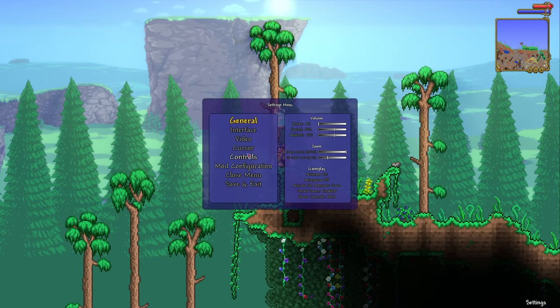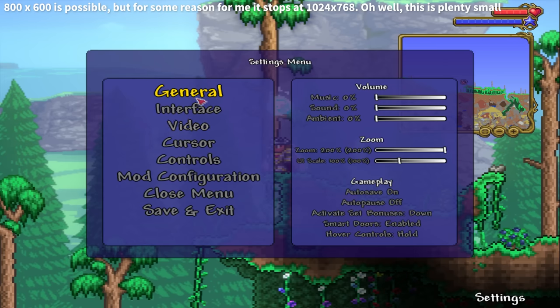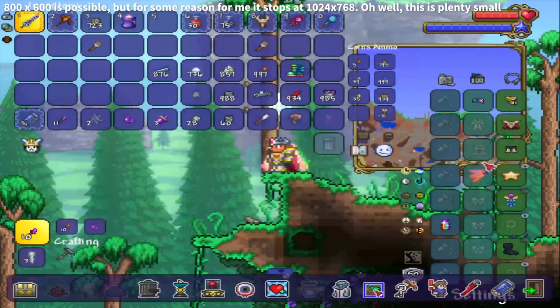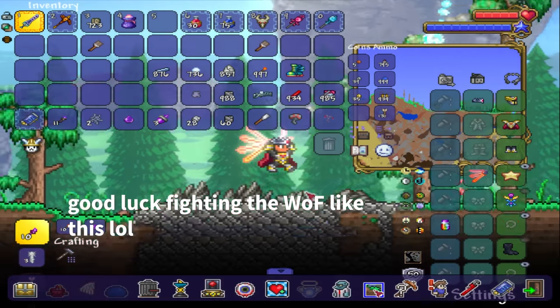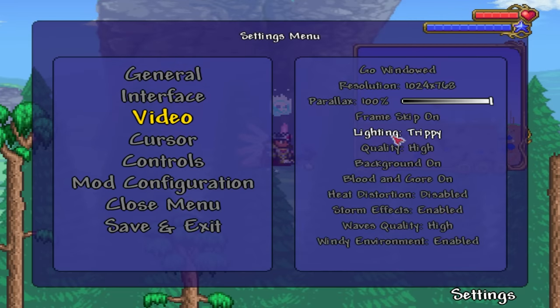Step 3: Graphics. This is when it really gets off the rails — we're here to hinder the senses. First, turn sound off. Then set your monitor to 800x600, the lowest possible resolution in Terraria. Then set zoom and the UI scale to the highest possible. This essentially makes you blind and deaf. You can also set your lighting to trippy if you want to screw with that as well.